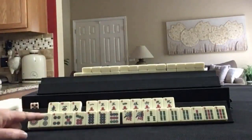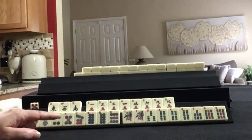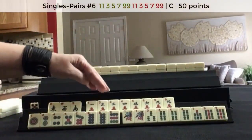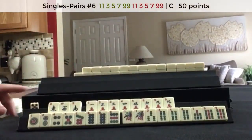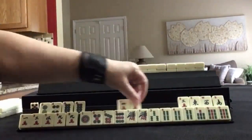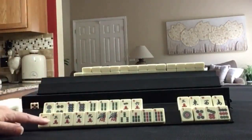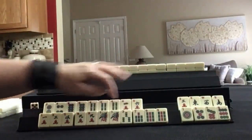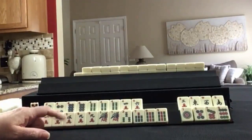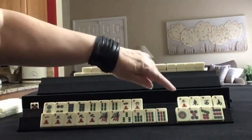With these tiles, what would you focus on and what would be your first discards? I think if these were my tiles I would play a 1, 3, 5, 7, 9 pair hand in cracks and BAMs, and then maybe a 2, 4, 6, 8 hand with the remaining tiles. We need a 1 crack, a 7 and a 5 BAM — that's pretty close for a pair hand. I think I would keep these and see how this goes, starting probably by discarding the winds.